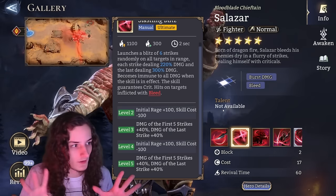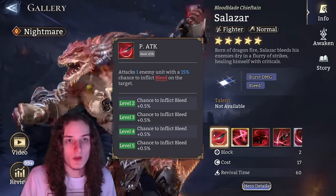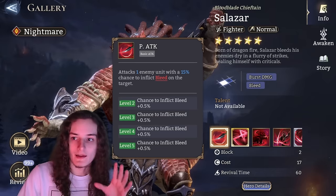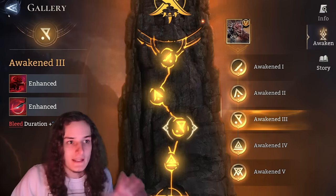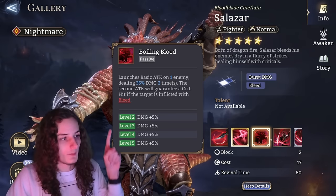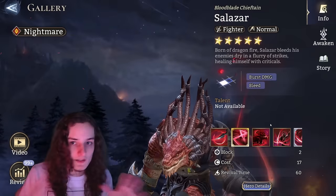There's a second skill that increases his bleed chance. The rule is: the lower your Salazar's awakening, the higher the need for this bleed chance upgrade — it goes from 15% up to 17%. His awakenings give a 10% bleed chance and a 2-second bleed duration, which both help with uptime. But it's not really worth upgrading the bleed skill, nor the basic attack or the ceiling — just get the ultimate to max and stop there. That's the biggest power spike.